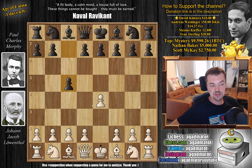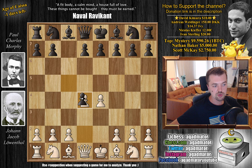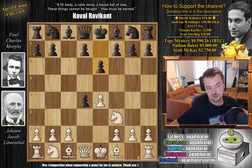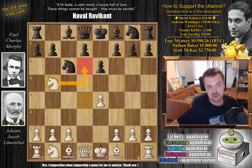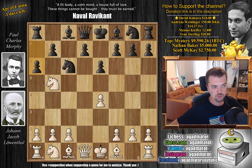Lowenthal opens with E4, and for this game Morphy goes for the Sicilian Defense with C5, and the immediate D4. This is how they treated the Sicilian in those days. We have captures, Knight to F3, and now E6, allowing the recapture. Now we basically transpose into a normal Sicilian. Knight captures, we have Knight to C6, going into the Taimanov variation, and now Knight to B5, preparing Knight to D6 with check. And here, A6.